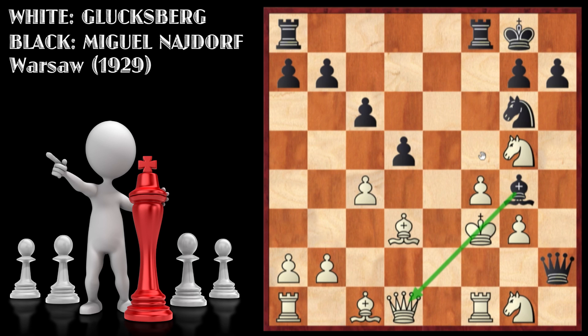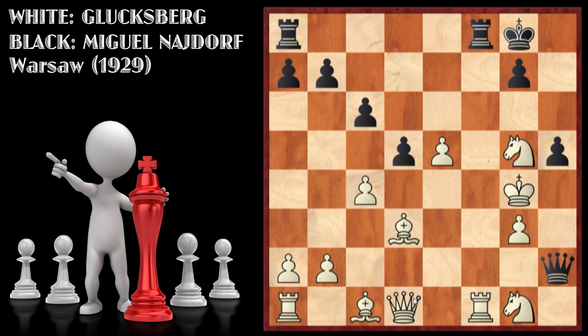The checkmate in three moves is bishop to g4 check. If the king moves, the queen is going to deliver inevitable checkmate because White has just lost the queen. So king takes g4 — checkmate in two: knight e5 check, f takes e5 is forced, and the final move is h5 checkmate.